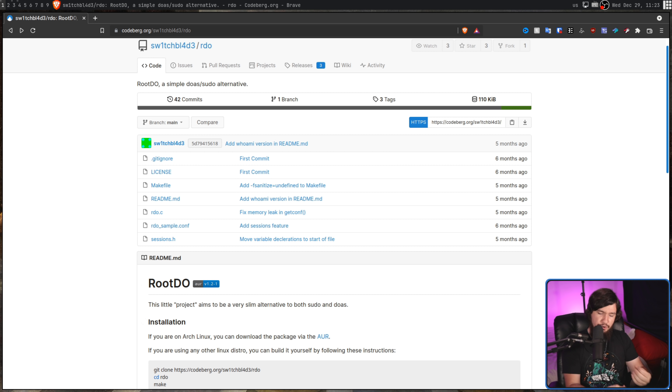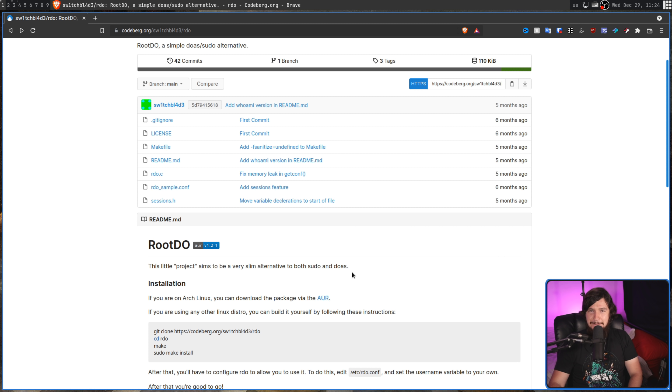Now normally I would test applications on my main system, but when it comes to things like privilege escalation, I wouldn't recommend running random projects that people sent you. Not to say that this is malware or a completely broken application — it's just that when it comes to privilege escalation, you don't exactly want there to be vulnerabilities. The only reason I'm trying this is because literally the first line of the README says it is a slim alternative to both sudo and Doas. And obviously, I'm going to have to try something that sounds so ridiculous.